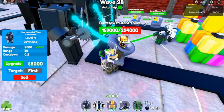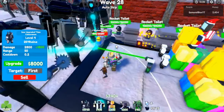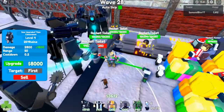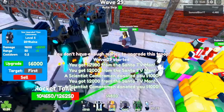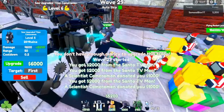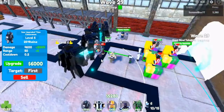Alright, he's almost dead. Kill the boss saw mutant toilet. There we go. Kill these toilets now. Kill them all. Kill all the rocket toilets. There we go, another one's upgraded. Kill these other toilets. Saw that mutant assassin toilet down.